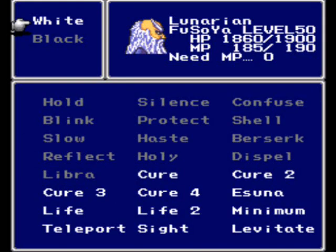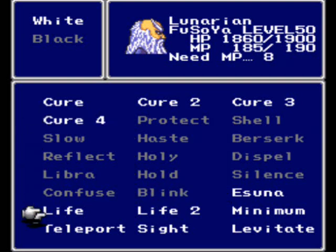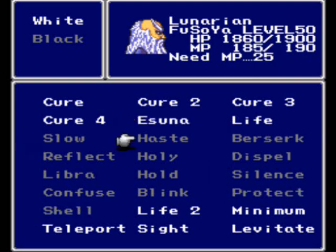Let's see — how about white magic? Alright. Yeah, I want Cure — all this stuff up here. Oh boy, this is not very good. Cure 4, just in case we need it. Life. Asuna. Slow, Haste, Berserk. And Reflect. There we go, that's good.